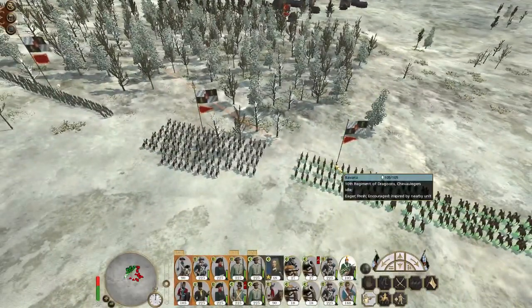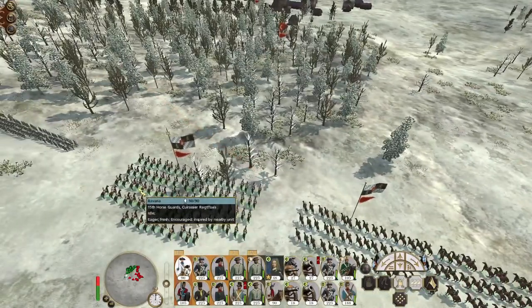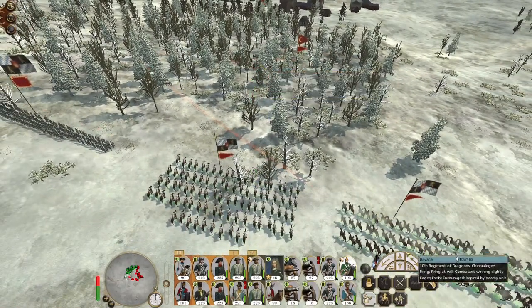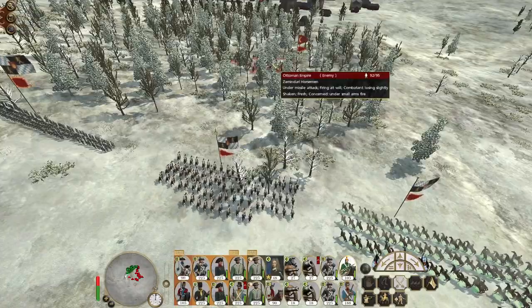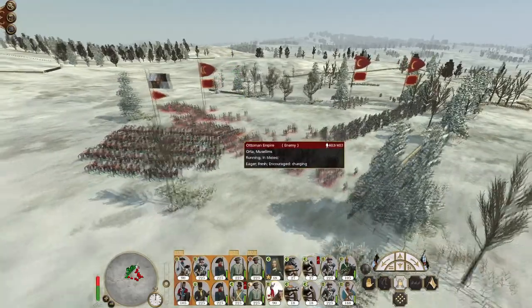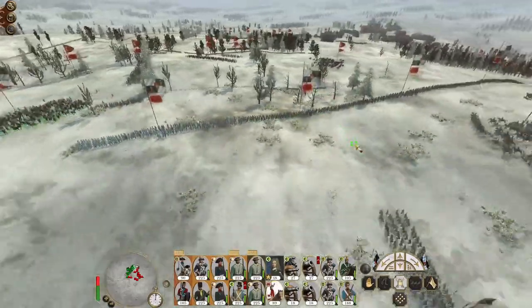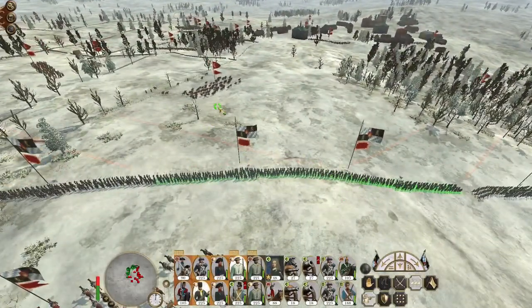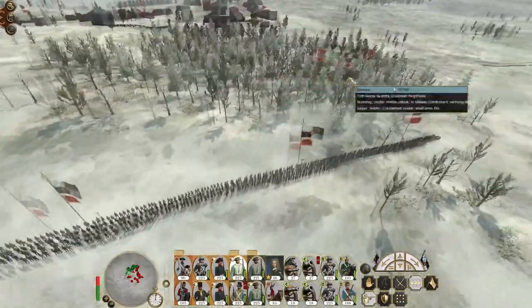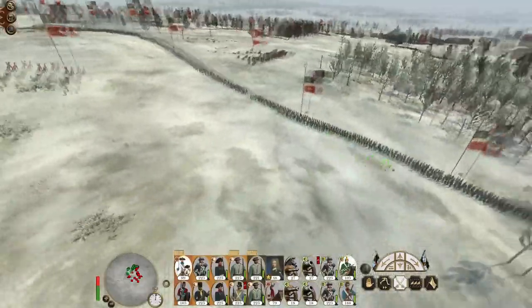Two units of skirmish cavalry — my chevaux-légère are there. I'm going to engage them with one volley. The 13th Foot Guards will do the same thing. Fire at will! Even though we don't get much of a good charge off, you men fire at will and attack the unit of Muslims. You men are all going to engage the enemy cavalry — the Mamelukes that are on their way in. I don't care if the second skirmish cavalry unit gets involved — the more the merrier.